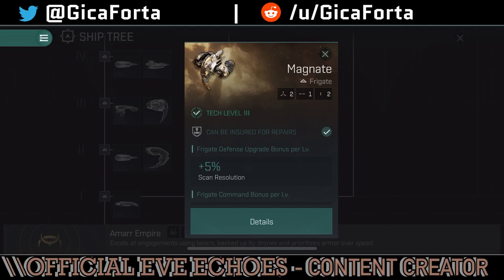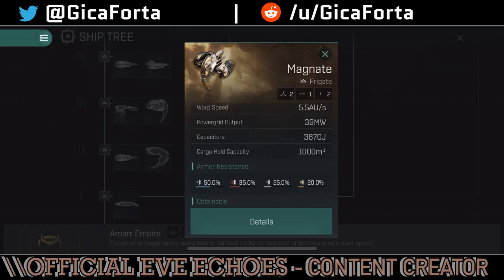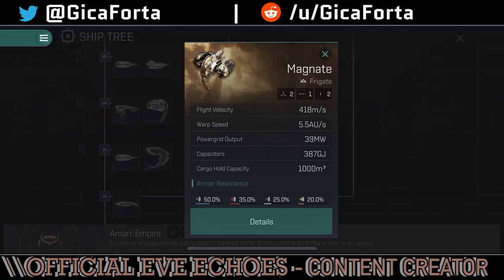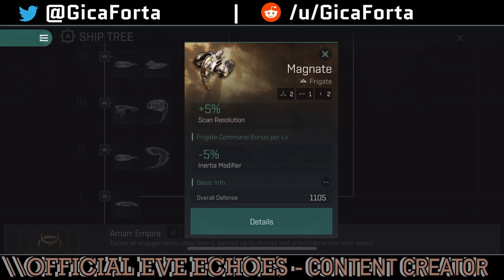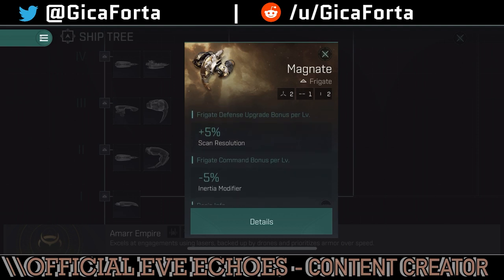The Magnate is the same kind of ship as the Gallente Imicus and Heron — it has a decent cargo hold capacity of 1,000 cubic meters, meaning you can haul stuff early on and make some delivery missions for offline cash. Later it evolves into covert ops and scanning, but as I mentioned there are no probe launchers or d-scan in the game yet, so this ship is basically useless for search-and-destroy operations. It can be used for hauling containers though.